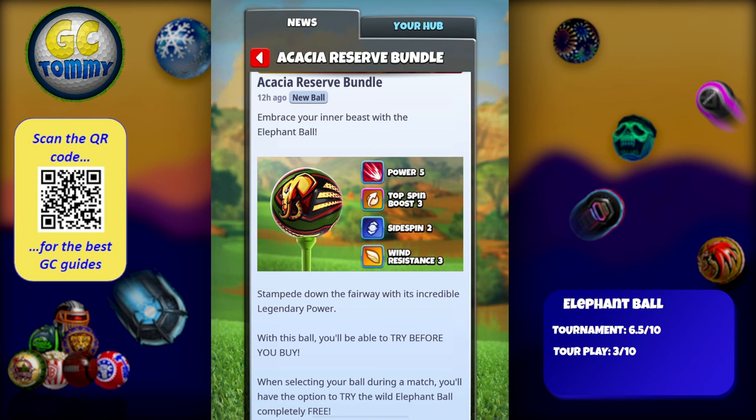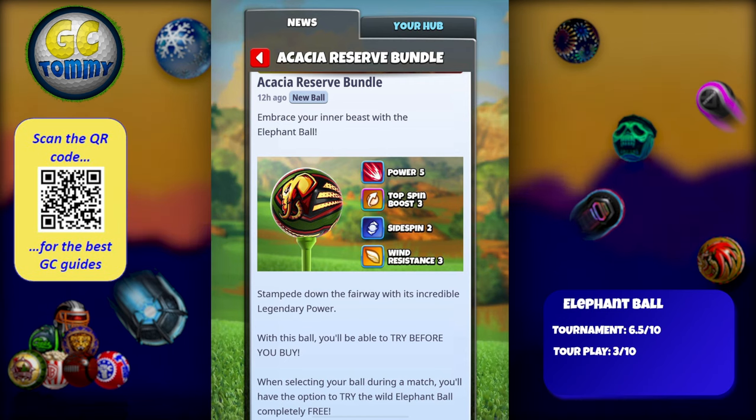We also have Season 63, which is a Wind Resistance 4 ball, and the Open ball, which is a Top Spin Boost 4, Wind Resistance 3. So we do have plenty of options available — but you may be sitting in a different situation than I am, so let's take a look at the ratings.